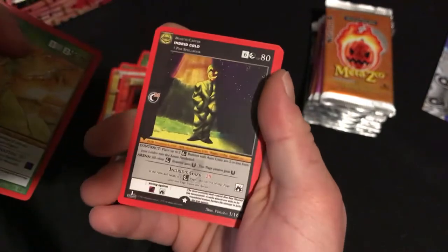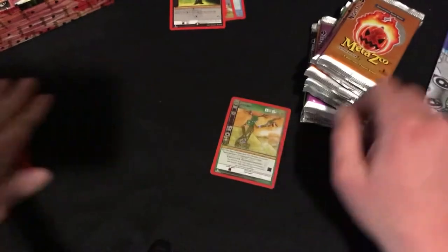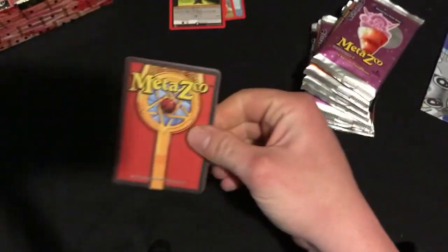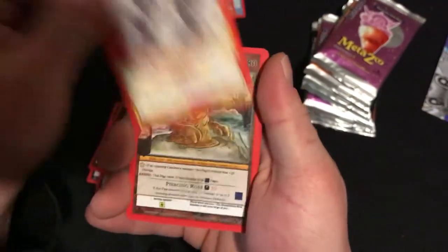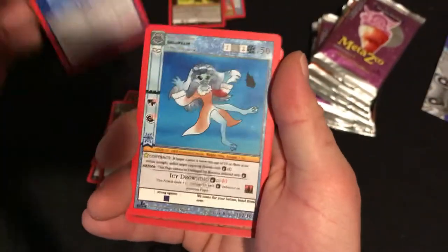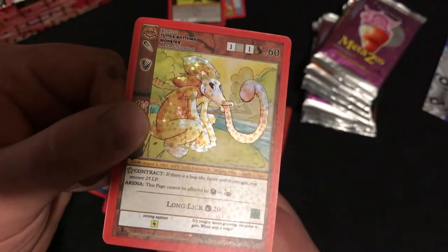Our non-foil is Injured Cold, Token, all that stuff. There's the foil. Second Peck, Beast, Nightmare, Tennehan, Smokescreen, Mud Monster, Turnitle River, Gallopeck.